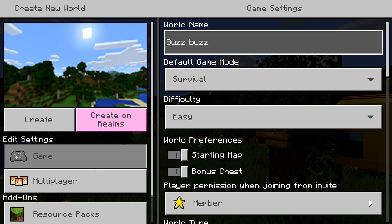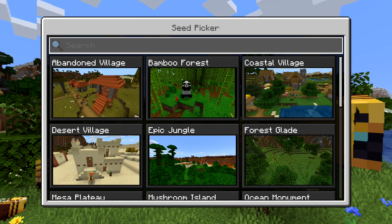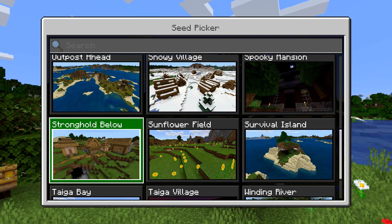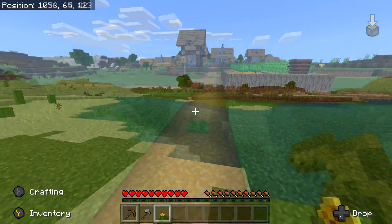I recommend you set your starting seed on a new map as 'stronghold below.' The reason for this is it should put you in front of a village with a bee nest right next to it, which will save us a bunch of time since we won't have to look for a bee nest. Also, the village should contain everything we need in order to get our honey a lot easier.